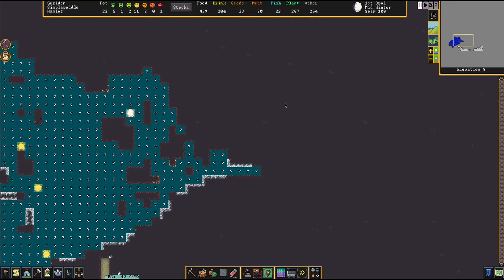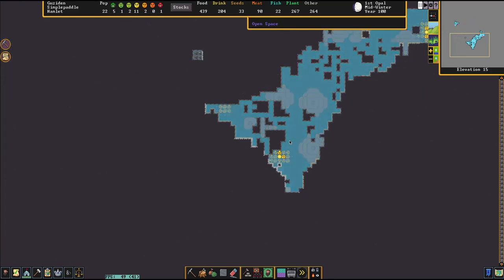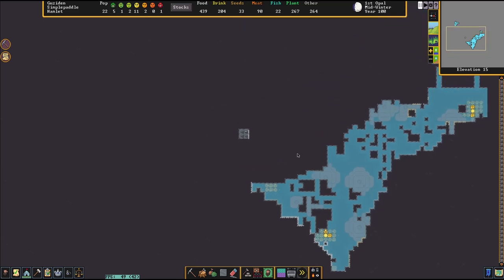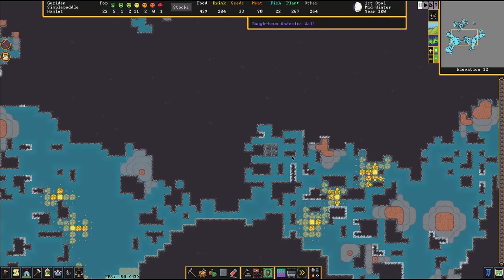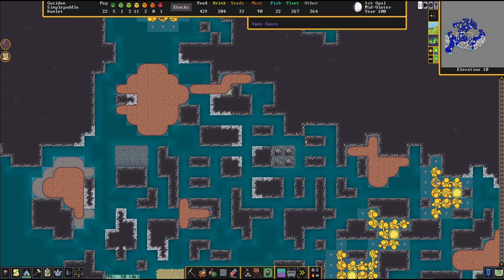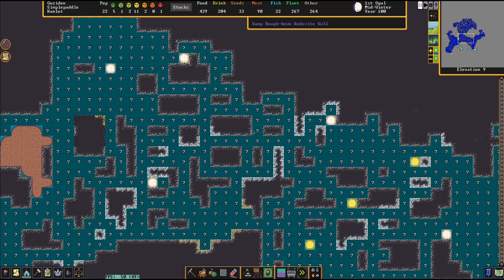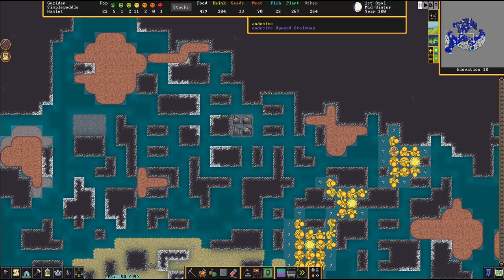Let's have a look — where did we break through? Okay, here's the stairwell. Wow, okay. So — not a great spot. This is all open space here. This is actually quite terrible. This is going to be hard to seal off. I don't think it's going to let us build walls around this because it's open space below it.